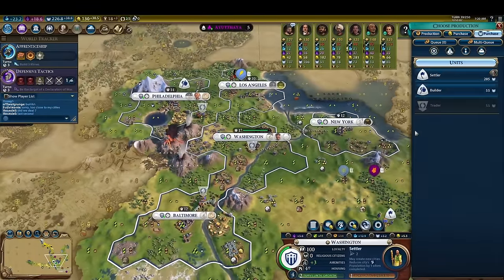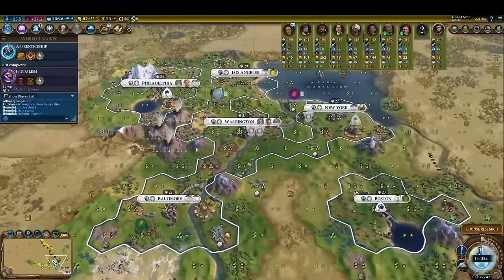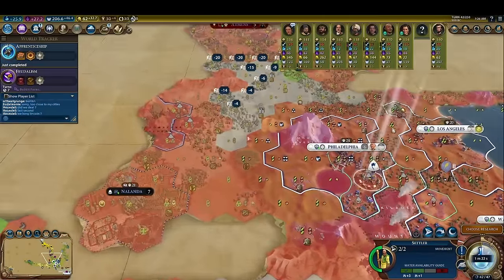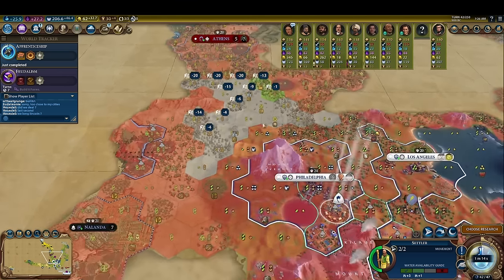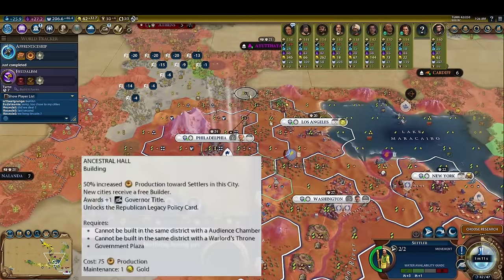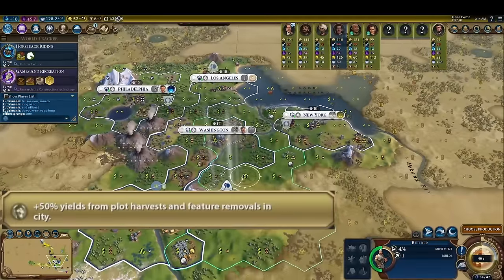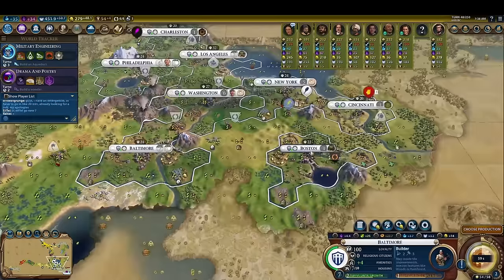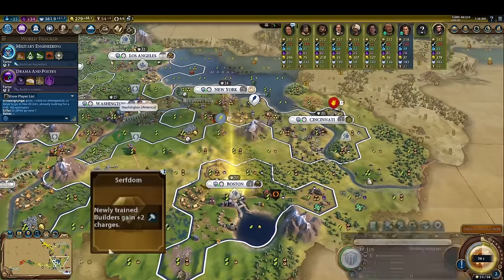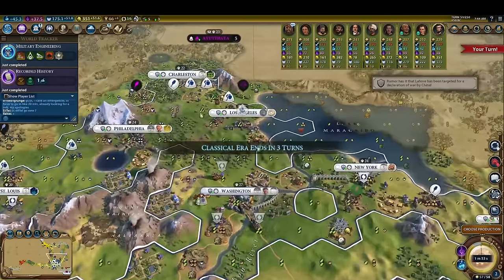Now that we know which government plaza building to make and therefore how many cities to aim for, let's examine what these build orders actually look like in practice. In an Ancestral Hall game, our Magnus city will spend little time making anything other than Settlers throughout the early stages of the game. We may place down a district or two when we can get them at a discount, but by and large we're mostly making Settlers to take advantage of the extra production towards Settlers granted by Ancestral Hall. Our other cities occasionally chip in to make Settlers of their own if they've run out of other things to work on. We take advantage of Magnus' 50% increased yields from chops to pump out Settlers extra fast in his city by making an occasional builder early. Once we unlock the Feudalism Civic so that we can gain two extra build charges on all new builders, we do away with any restraint and spam builders to remove all of the remaining chops near Magnus' city.